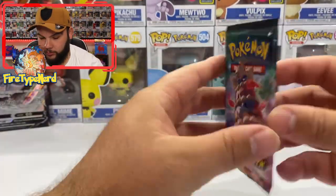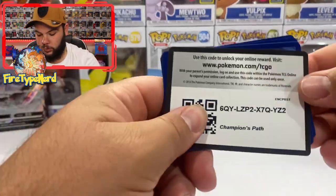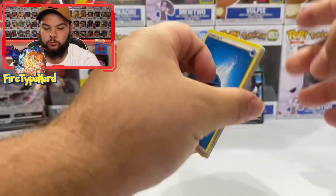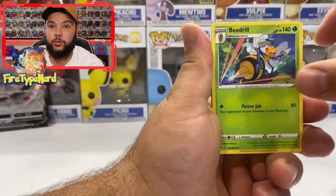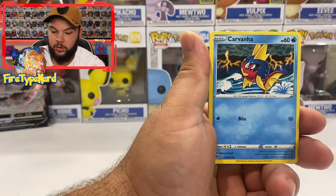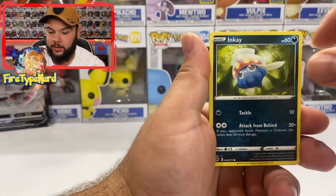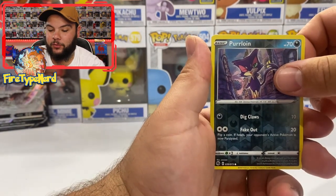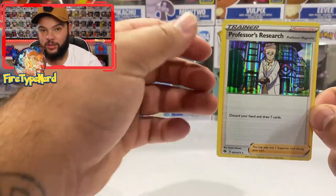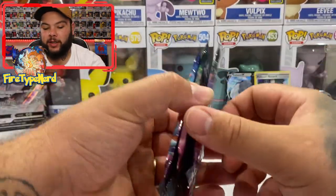Let's start with an Alcarimi pack. We've got: Water Energy, V-Drill, Machoke, Rotom Bike, Swablu, Kavana, Linoon, Weedle, Inkay, Purloin Reverse Holo. And we've got a Professor's Research as our holo. Nothing super special — we get holos in every single pack, so because we have 4 packs we're going to count them as 1 point.